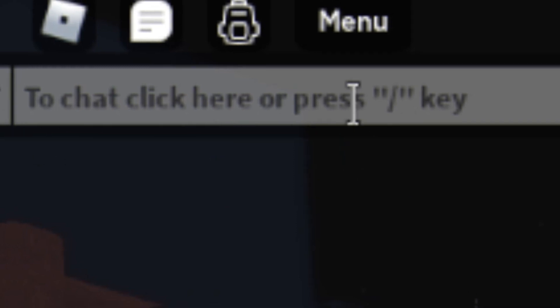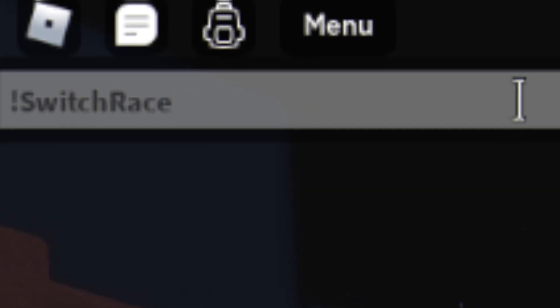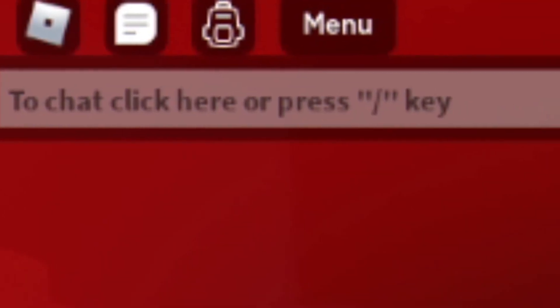Starting off, we have the code 'switch race' — enter that one in and it's going to give you a little switch, which is awesome.